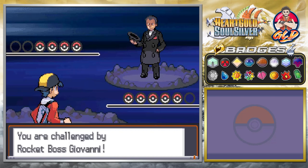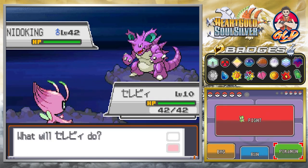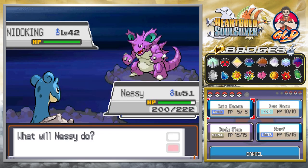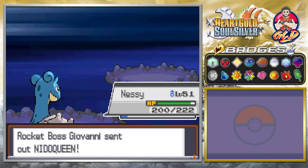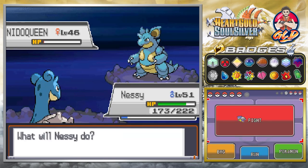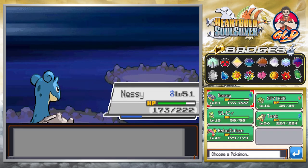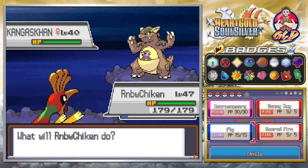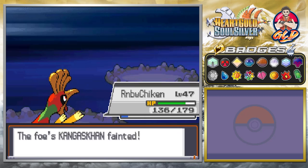The host reacts: 'We finally get the chance to take on Giovanni!' The battle begins. Giovanni's first Pokémon is a shiny Nidoking — the host switches to Nasty and uses Surf for the win against Nidoking. Celebi grows to level 15 from the battle. Next up is Nidoqueen. The host uses Surf again but Blizzard Power hits and lowers Special Defense. Another Surf attack defeats Nidoqueen. Kangaskhan comes out next, so the host switches to Rainbow Chicken and uses Fly attack, then Sacred Fire, then Fly again — and Giovanni is defeated!